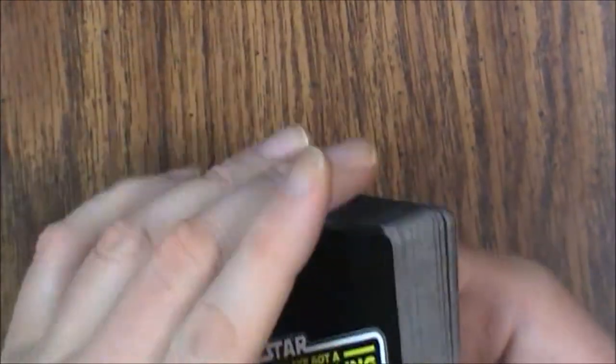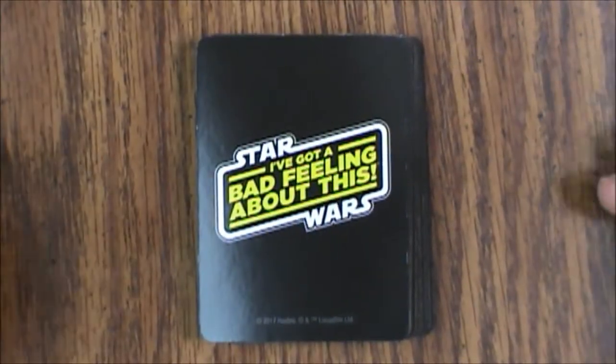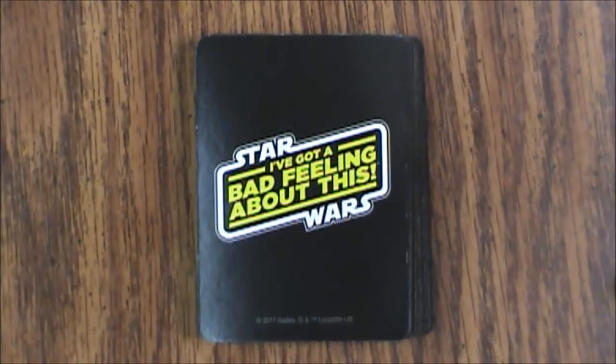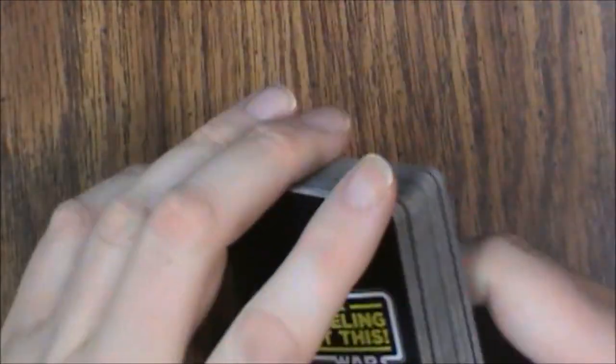There's some real cheap cellophane on the cards. Here's the back of the cards — sorry about the glare, there's not much I can do about that. It does have a 2017 copyright with Hasbro's name at the bottom, so don't buy a counterfeit one. The cards are not numbered, so you'll just have to count them out.